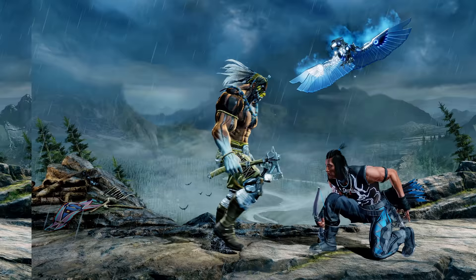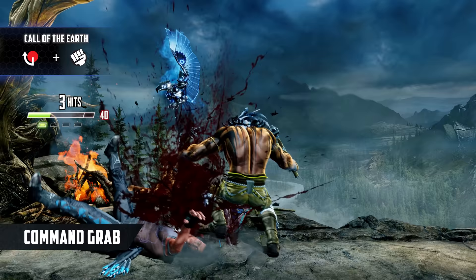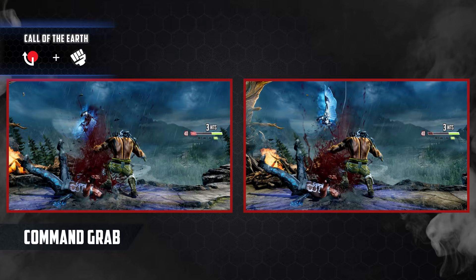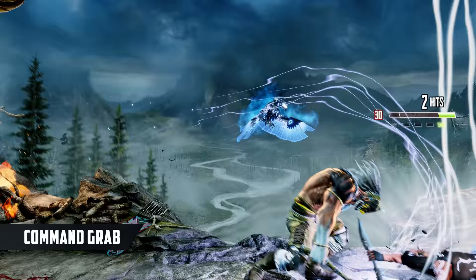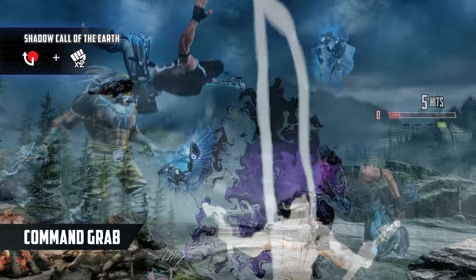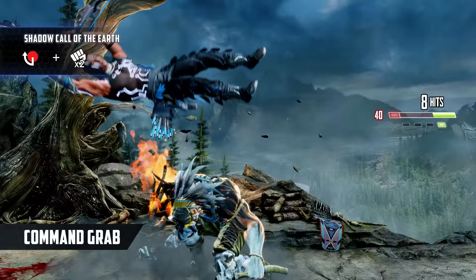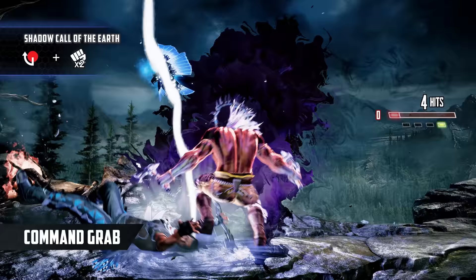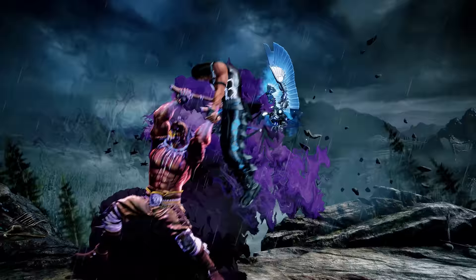Let's start with the best part of any grappler's arsenal: the command grab. Thunder's Call of the Earth is a long-range, damaging grab that causes a hard knockdown. It's especially potent in tick throw situations, and every time you land it you can perform an extremely ambiguous set play using Thunder's beefy jumping heavy punch, empty jump lows, and more command grabs. But the real star of the show is Shadow Call of the Earth — a lightning-fast, half-screen grab that can't be jumped after the screen freeze. It deals 20% damage and allows for Thunder's choice of either a combo or set play. No matter how long you've played Killer Instinct, you'll never stop being shocked by the preposterous range on this move.